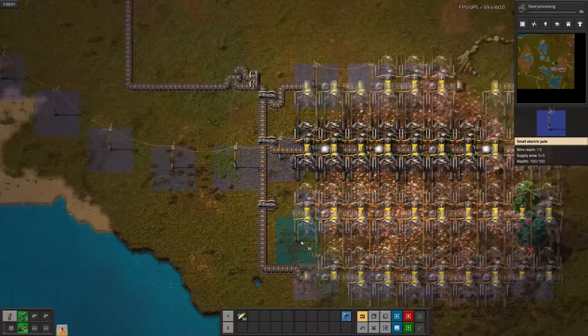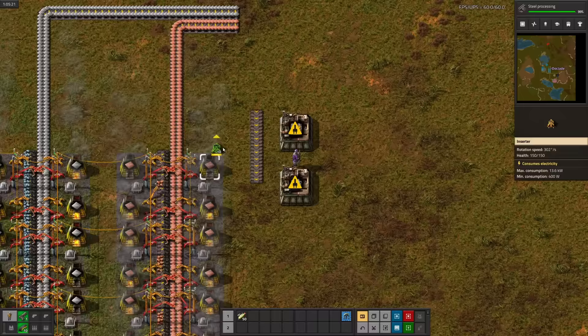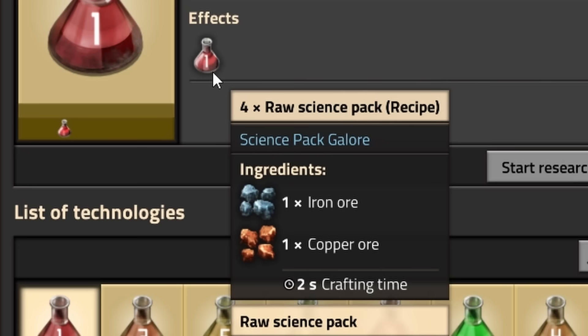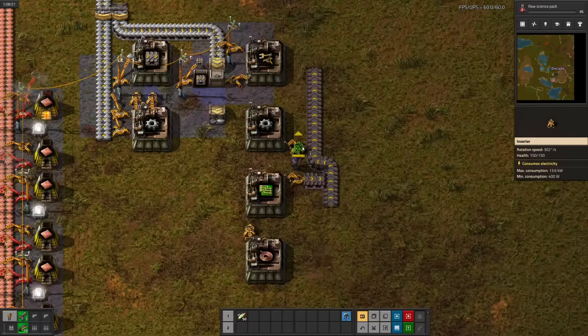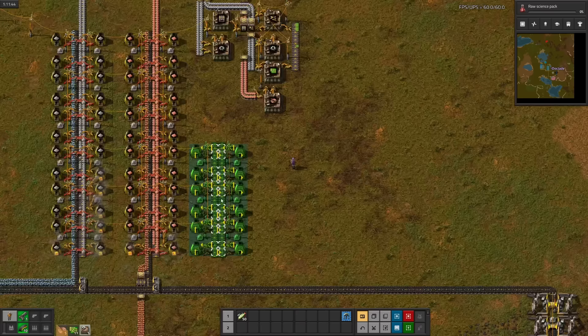I'll plug in the ores, expand power, and drill for more ore. More science packs and belts later, the bus begins. While setting up belt production again, steel finished. There's no more avoiding it — time for our first new science pack. Raw science: iron and copper ore. Not too bad to be honest. Good thing it can only get worse from here.